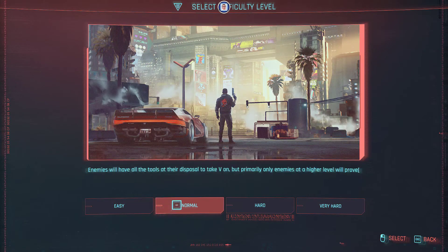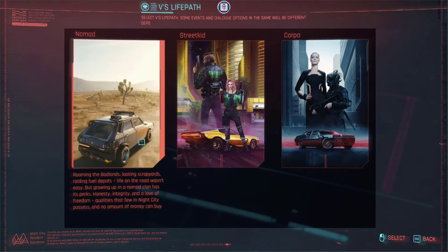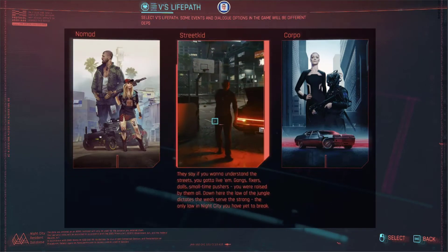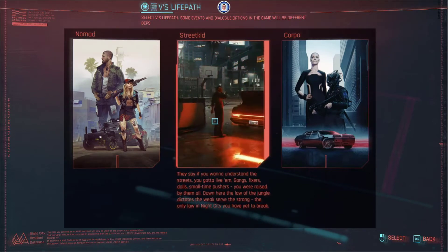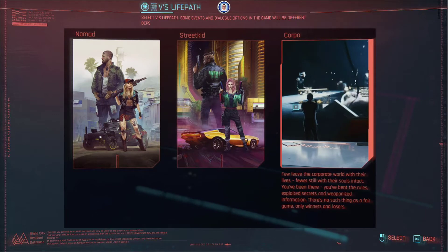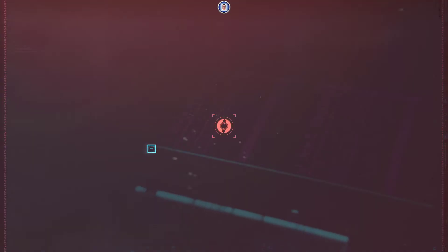If you want to see the difficulty options, let me know in the comments down below. Feel free to pause if you want to read the difference between each life path. I'm not going to read it for you but you can pause and read. It's nice to see that they put a small video in each different window that you are selecting. I thought to go with the most basic, which is why we will go with Street Kid, male.